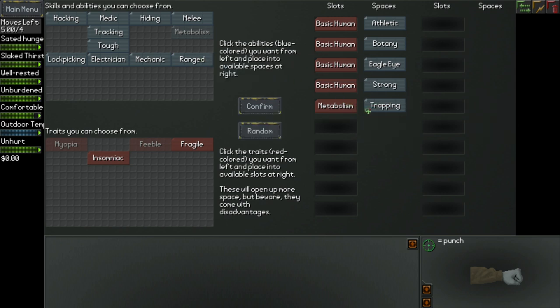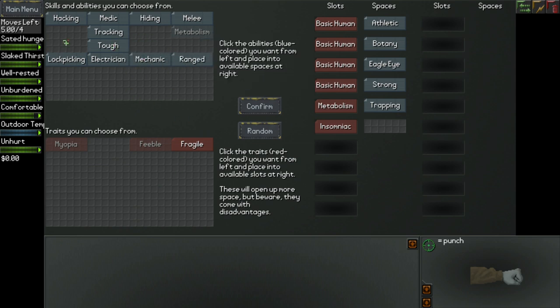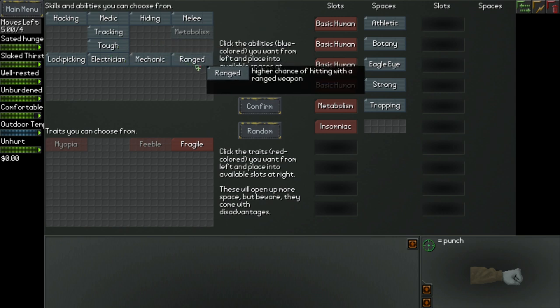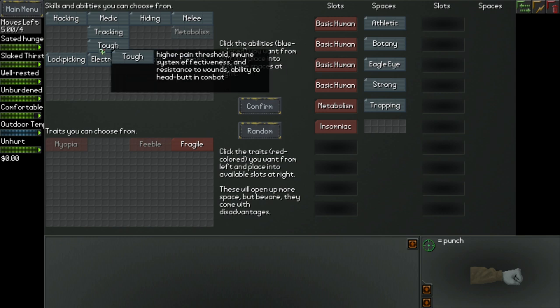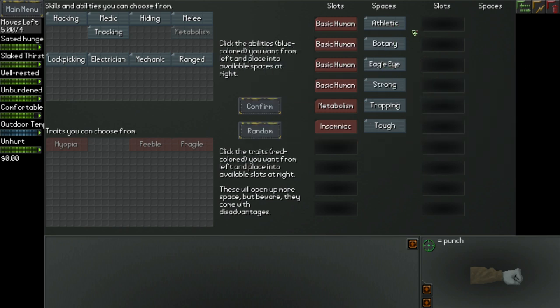I want a lot of abilities. Insomniac — difficulty staying asleep and sleep is less beneficial. What the hell, let's go with that. One more: Tough — higher pain threshold, and I get the ability to headbutt in combat. That's pretty cool. So I'm Athletic, Strong, Tough person with really good eyesight, good knowledge of Botany, and I'm excellent at Trapping. In other words, I'm like the coolest person to ever exist in the history of the known universe.